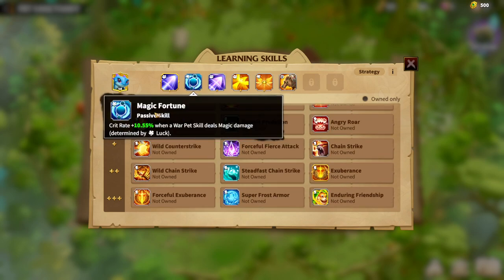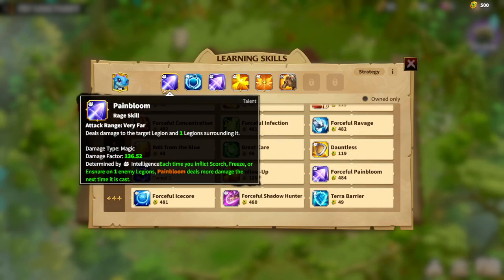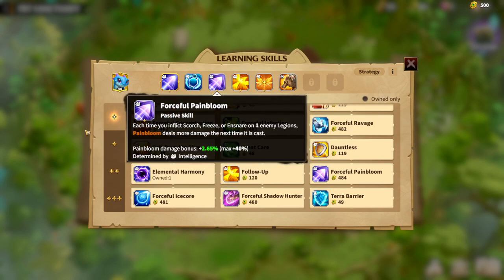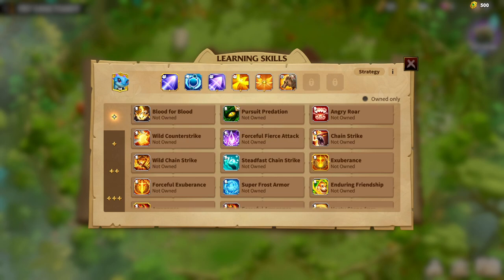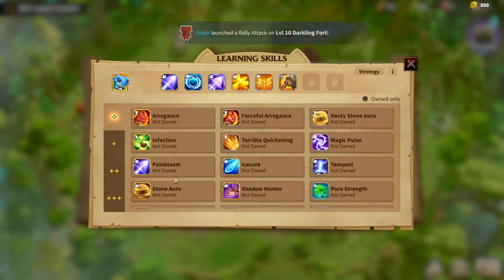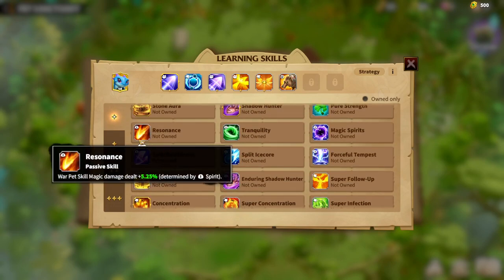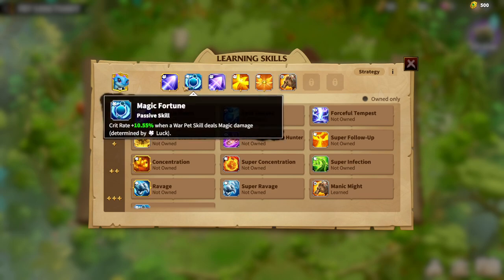After that, Magic Fortune can also be fine simply because you get crit rate with this magic warped skill, and it's determined by luck — which means you can fit it in the build. You can always go with Elemental Harmony, but it's kind of hard because you can only have three skills of the same attribute. Pain Bloom and Forceful Pain Bloom are both intelligence, and Follow-Up is intelligence too — I would not swap Follow-Up for Elemental Harmony. Save Resonance if you get it; you will 100% use it.